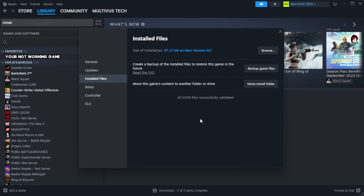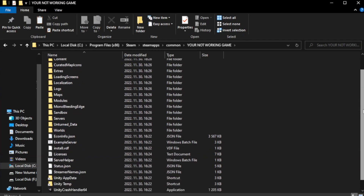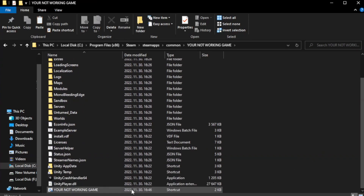Wait for the verification to finish. Then right-click your not-working game application and click Properties.